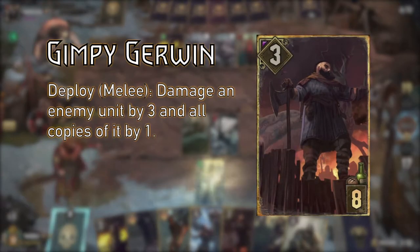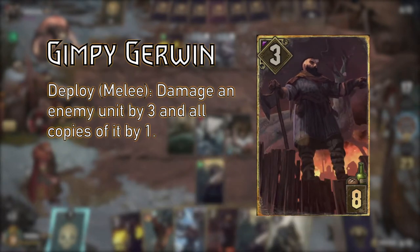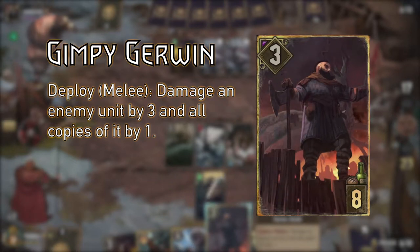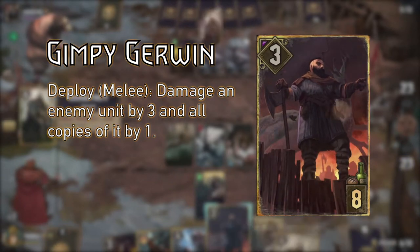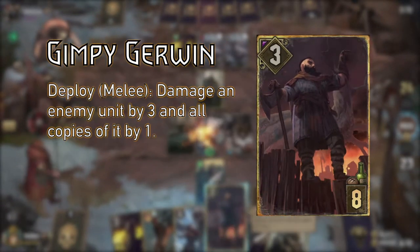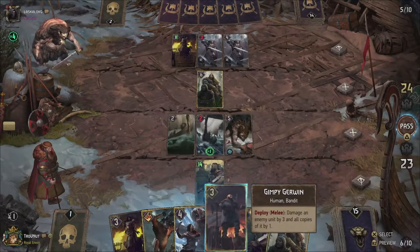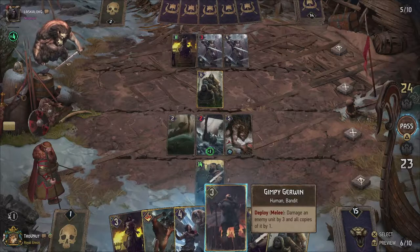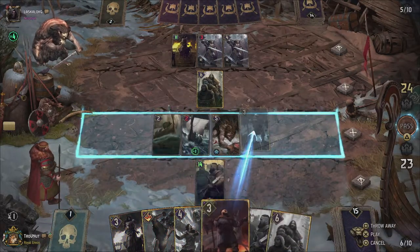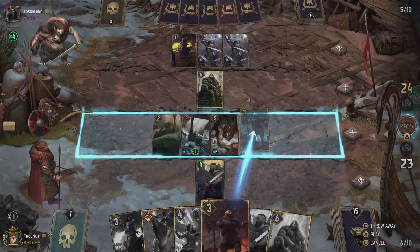Back to Gwent, since Gimpy's ability actually fits his backstory perfectly. Living in the harsh environment of Angrin, he is used to dealing with monsters in large numbers with his fine axe. Played on the melee row, Gimpy can damage an enemy unit by 3 and all copies of that unit by 1. Originally, Gimpy could damage all copies by 3 damage instead for 1 extra provision cost, which was nerfed in the Novigrad expansion because it was deemed too powerful. His original setup netted you 9 points with removal for 9 provisions in most cases, or a lot more if you were facing a swarm deck.